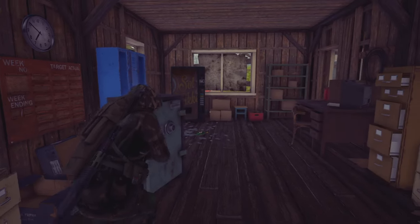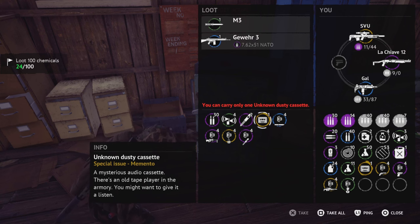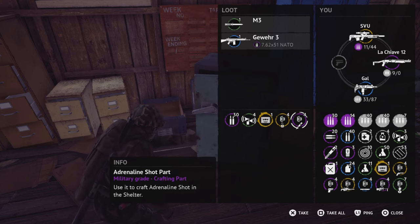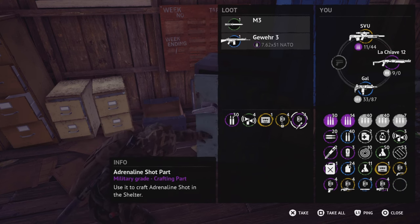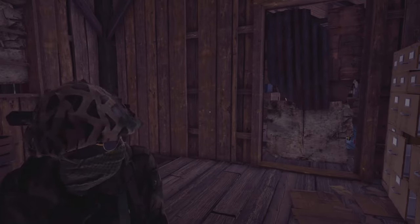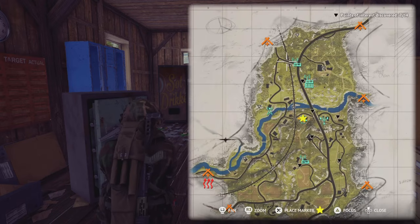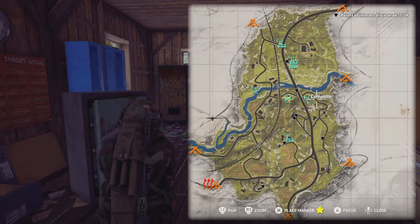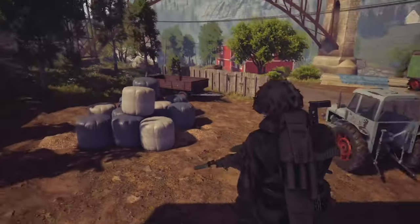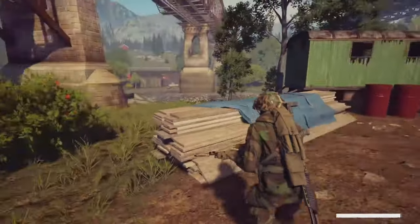One of my alarm traps is going off - that's the alarm trap about container. There's a guy here as well. He's stopped running so he's probably just camping in a bush somewhere - he's no bother. We'll take all that. You know what, I'm going to head towards signals again. I don't know where that guy's gone but I think he's lying down somewhere. I'm not running into bushes and getting killed, so we'll just head to signals.